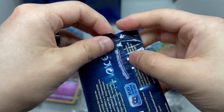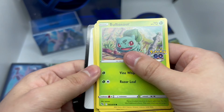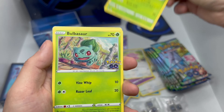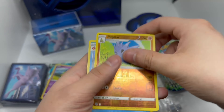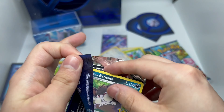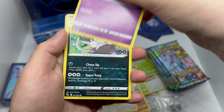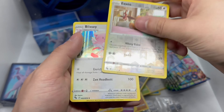I have the complete set of the radiant Charizard, Venusaur, and Blastoise, which is great. Still no Ditto, which is crazy. I'm pulling too many today. And okay — a Blissey.